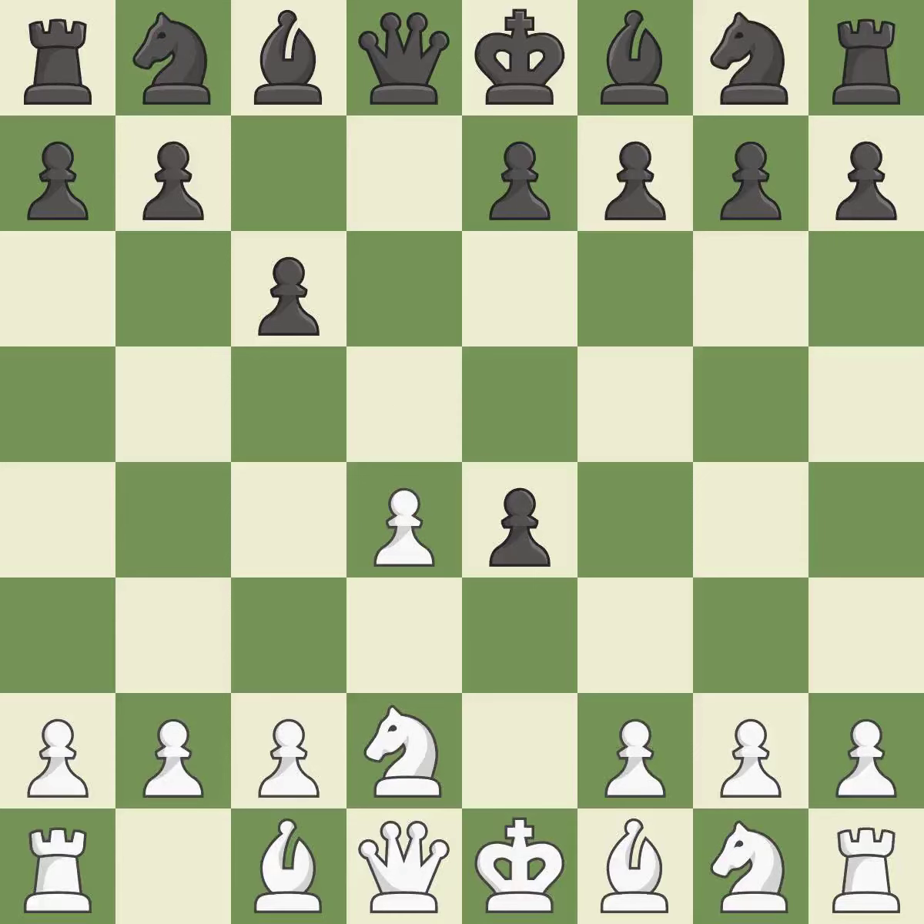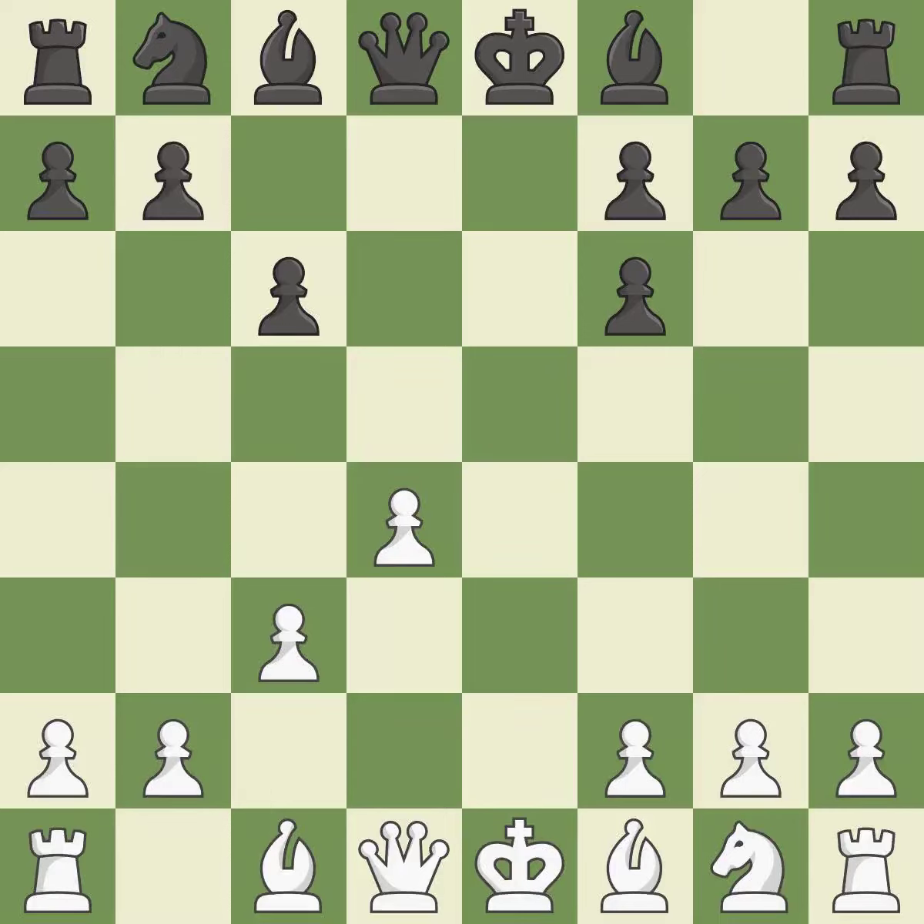This exchange is fair. Recaptures — it is ideal. Nf6 develops the knight toward the center, attacks the knight on e4, and controls the d5 square. It is excellent. Nxf6+ captures the knight, checks the black king, and forces black to double their f-pawns — it is best. Xf6 captures the knight and allows the dark-squared bishop to develop — it is best. C3 protects the d4 pawn and allows the queen to develop on the queenside — it is good.